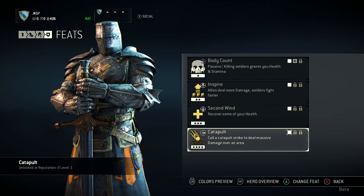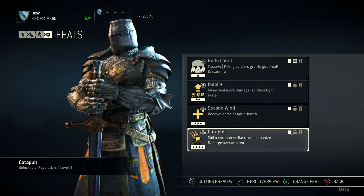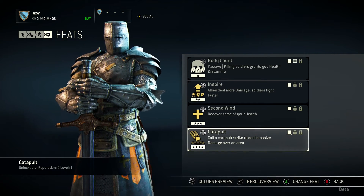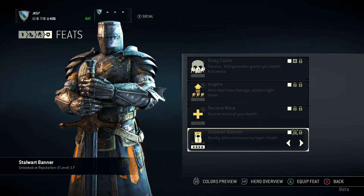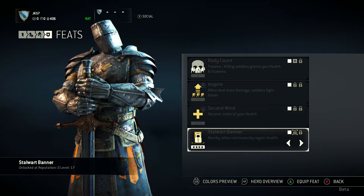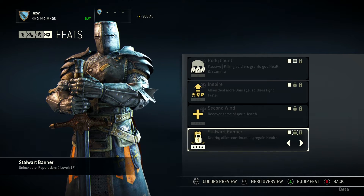Finally, we have the Catapult: call a Catapult Strike to deal massive damage over an area. That sounds awesome, and believe me, it is. Stalwart Banner: nearby allies continuously regain health — really useful in a big mode like Dominion, where you have multiple allies running around the field.